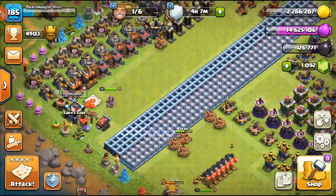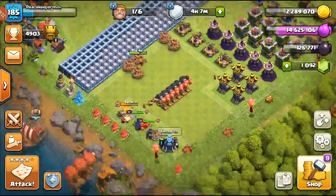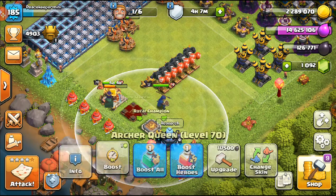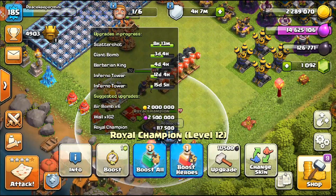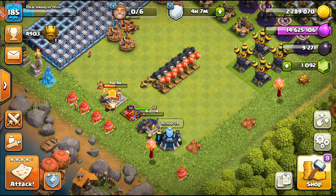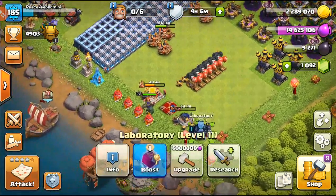We ended up with 5 war rings. The main priority right now is the Royal Champion — I really want to get her going and get her done. It's a six-and-a-half day upgrade, but with the Hammer Jam event it's even better. She's going to level 13. I'll save the book since it's only 6 days — just let her grind it out.